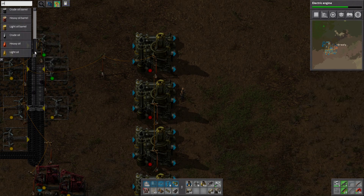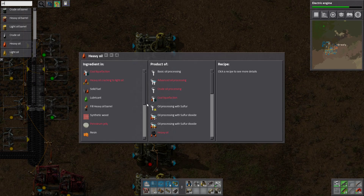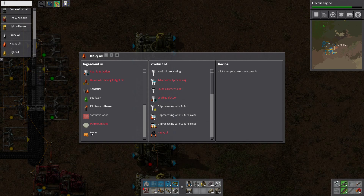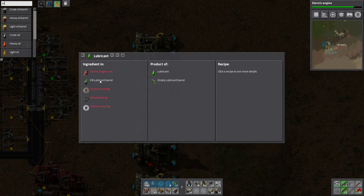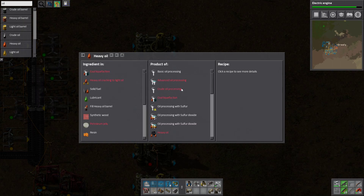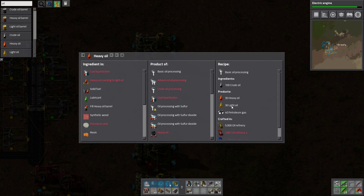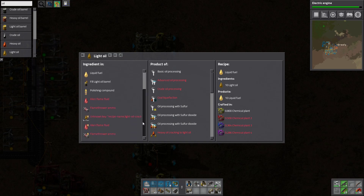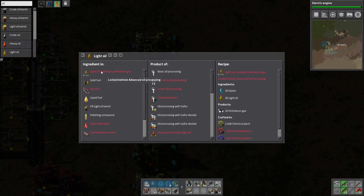Heavy oil is used with lubricant, and also in synthetic wood and resin. I don't really need lubricant now and for a long time, so maybe let's not make it. Light fuel - it can be cracked into petrol.